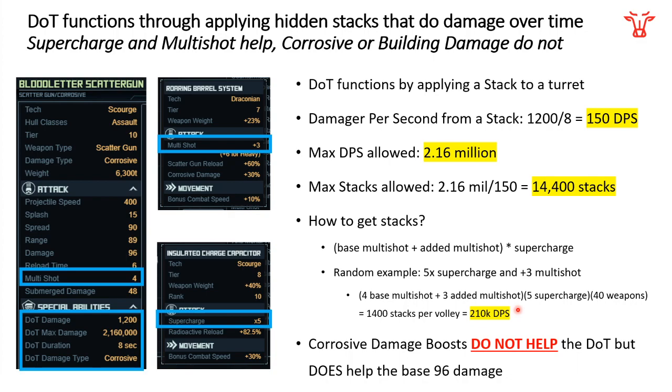This weapon is a bit more complicated because it also has a base normal damage of 96. This 96 damage is much less than the other numbers we've run through. Even with specials — things like multi-shot that help the base damage — you would actually need to do 10,000 plus 10,000 corrosive damage to bring that 96 number equivalent to the damage over time from just these two specials. Effectively, damage over time is what you want to concentrate on, and the base normal damage can almost be ignored.